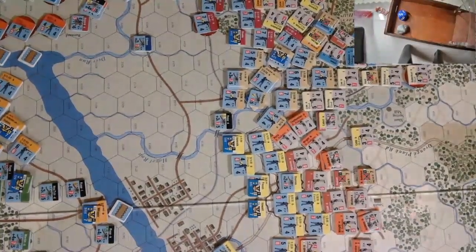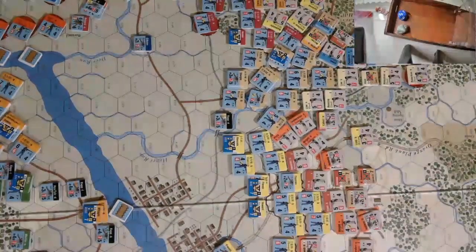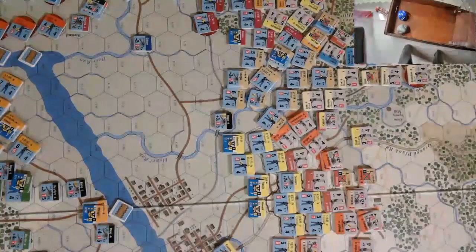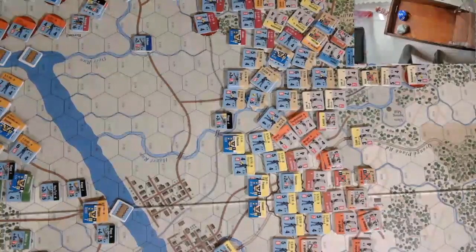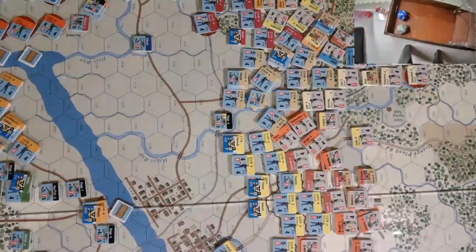Welcome back to the Battle of Fredericksburg 160th anniversary playthrough with Across the Rappahannock from the Glory System. We're back on turn 7, which is the final turn. It is 1830, late in the day on December 13th. Nighttime is falling rapidly, which is what really ended the battle, and we're getting locked into similar positions to what occurred historically, though a little bit different in terms of where the Union was penetrating and where the Confederates were holding.